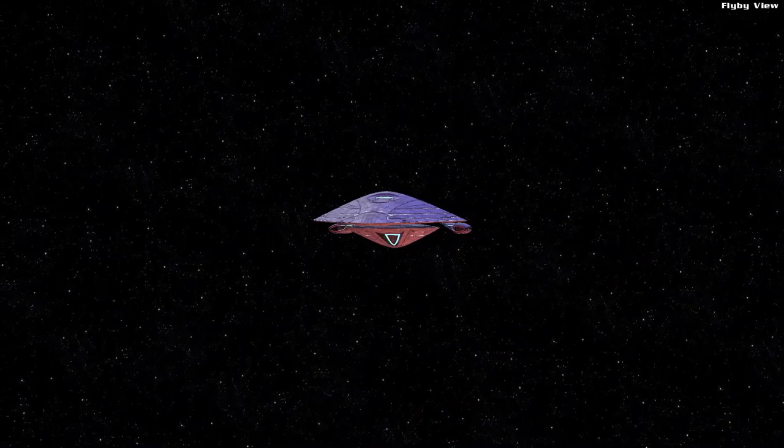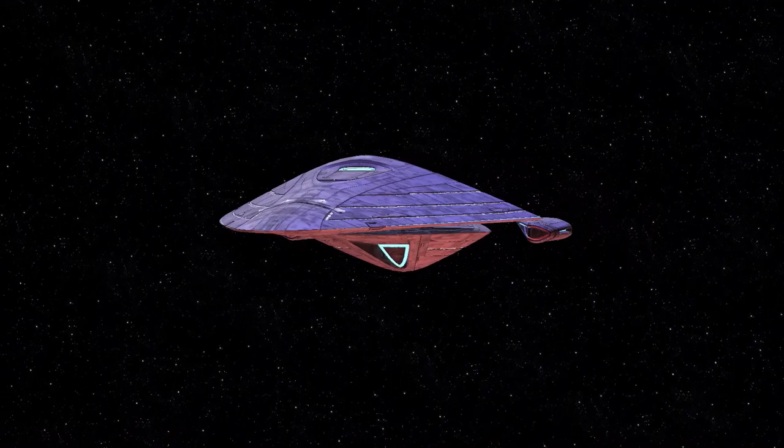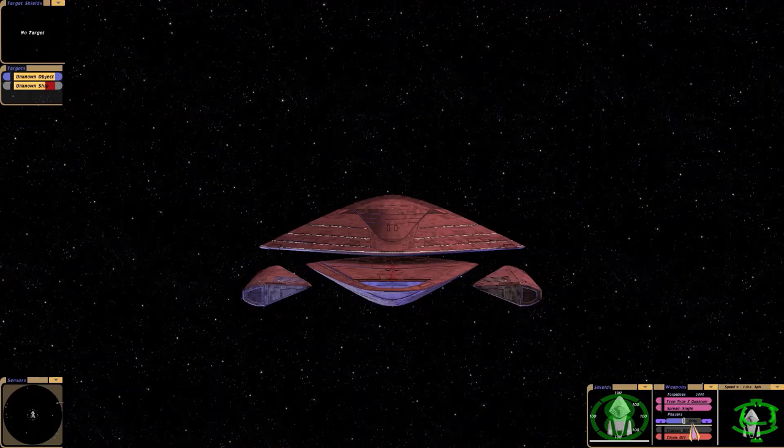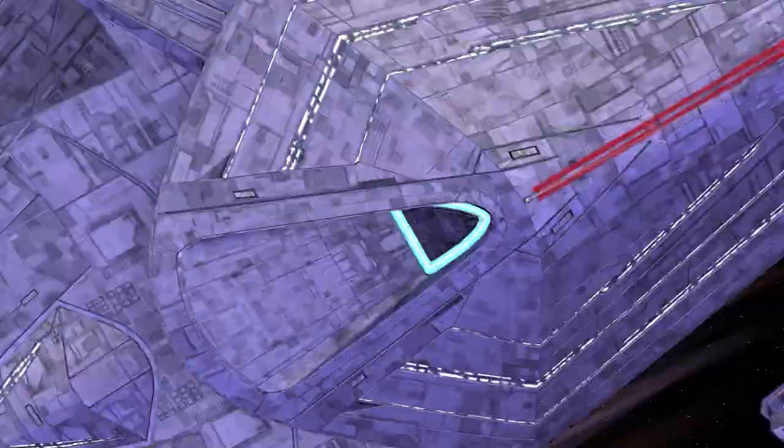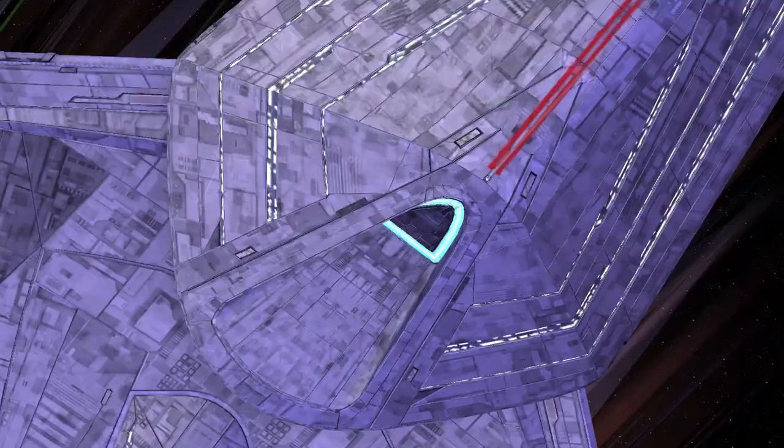It's equipped with some pretty advanced weaponry as you would imagine. I'm going to put it up against the Enterprise E and the Enterprise F. So here we go. In terms of capabilities, this ship is equipped with 32nd century phaser beam arrays, 32nd century diffusive quantum torpedoes, two hypercharged trilithium devices, a battle cloak, and an ablative hull generator. Let's put these systems to the test.